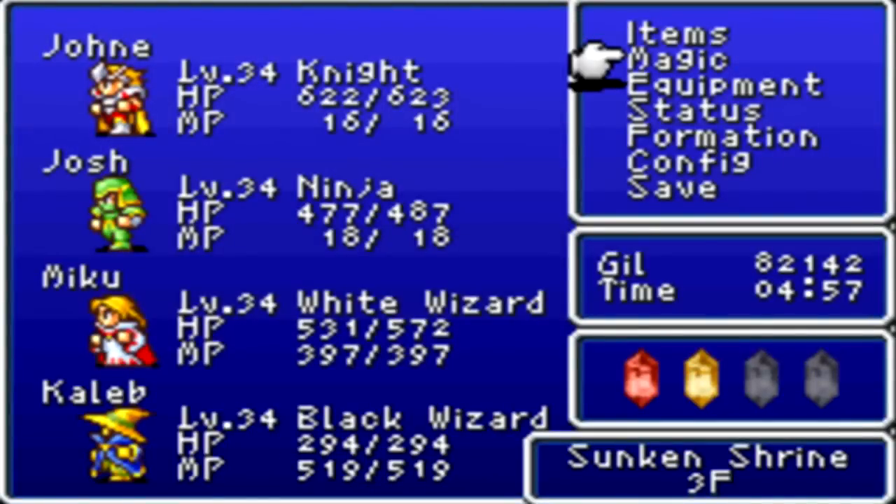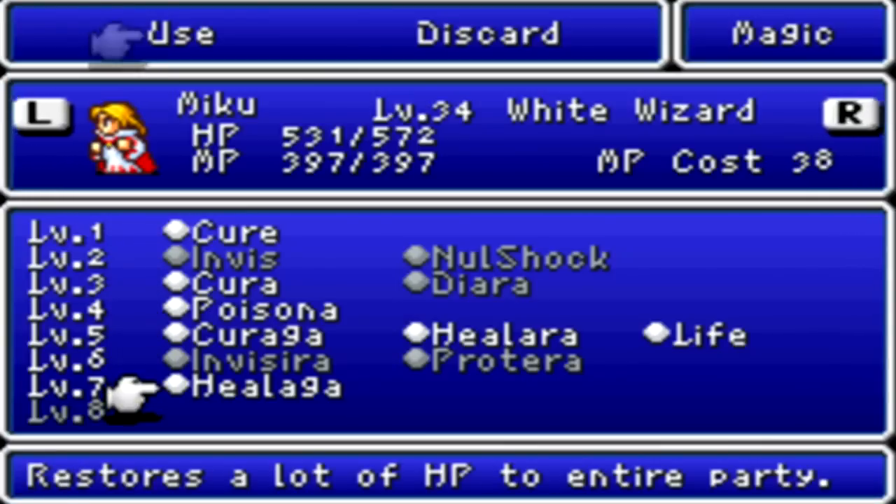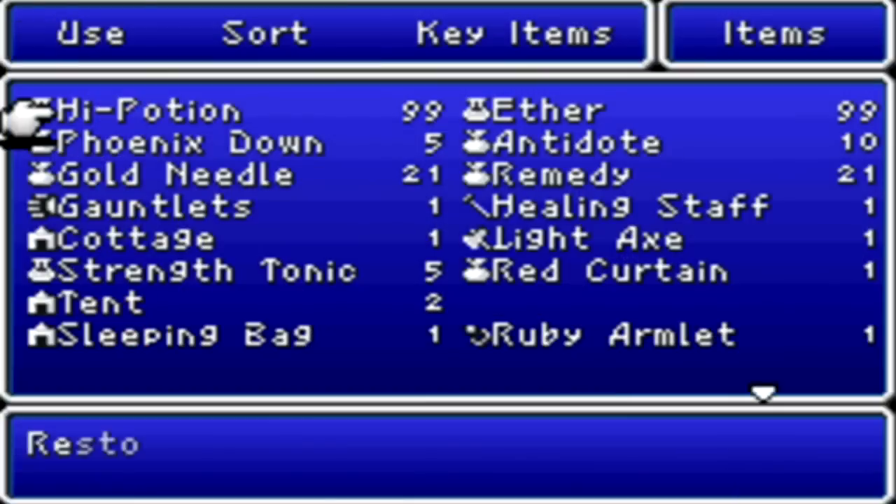Okay guys, I'm back. The only really good magic level 7 thing is for white magic - it's Healeraga. The black mage doesn't get crap; he gets Saber, which boosts his accuracy and attack. That's not even good for him cause he's gonna be casting spells. I did get 99 high potions and ethers, and some remedies and gold needles - just thought, why not.